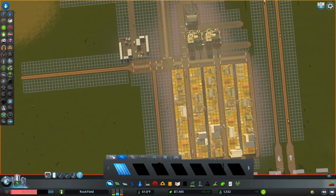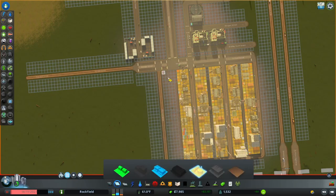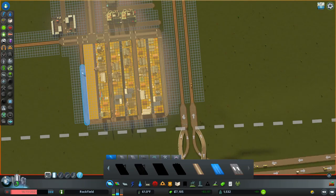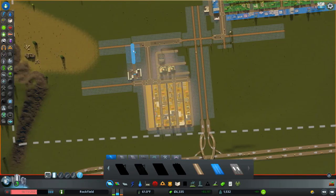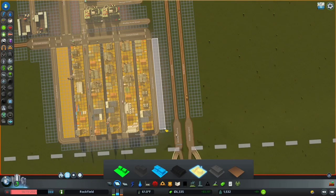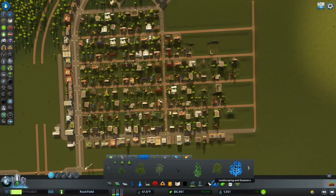I'm going to use the money I have to continue expanding my industry area a little bit. If I upgrade this road here we get industrial roads — they're a little bit cheaper to maintain. Because it's so far away from our residential area, the noise isn't a problem. Industrial roads cost 30 per cell versus 40, so we can save a little bit of money. Here we'll put down just a little bit of smaller industry because we need at least one tile for our highway.